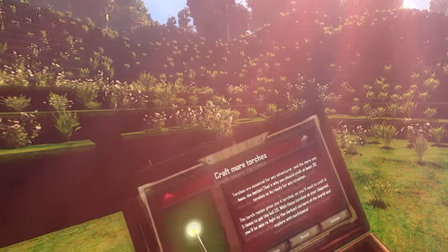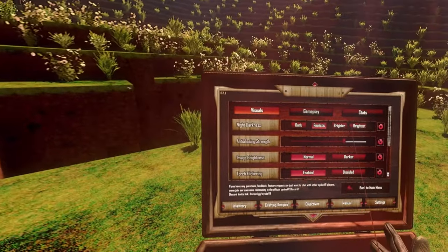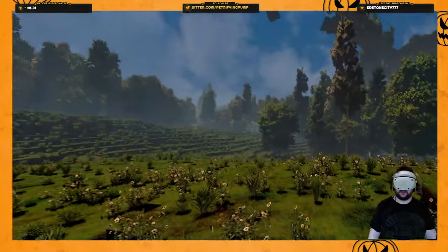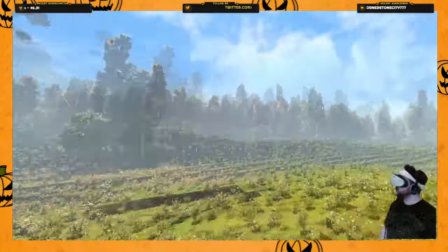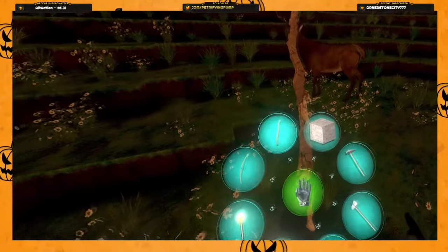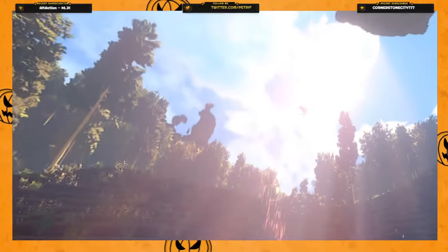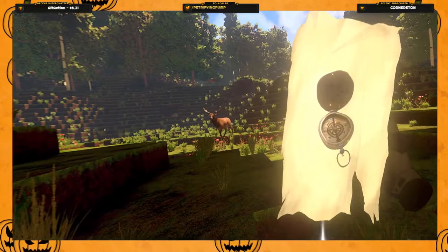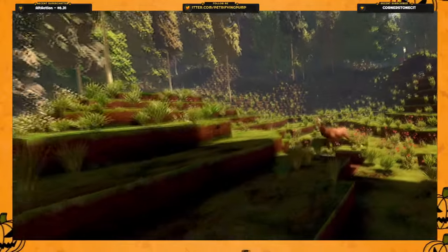The first time I booted up Cube VR and loaded into my own randomly generated world, I was awestruck with how beautiful it was. The crystal clear image quality had me transported into this voxel world where somebody asked the question: what if Minecraft was pretty? Stunning lighting with dazzling god rays and pitch black darkness at nights or in deep caves really show off the HDR capabilities of your PSVR 2. Cube VR is easily up there with Red Matter and Kayak VR as one of the best looking games on the headset.